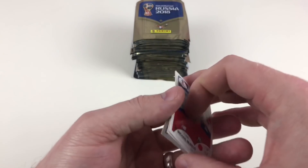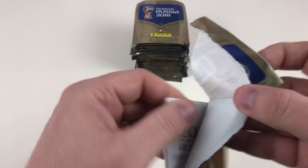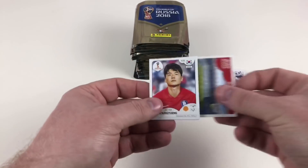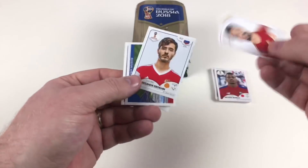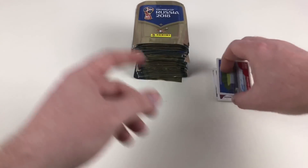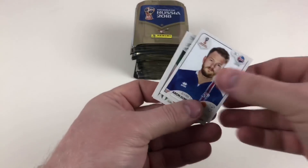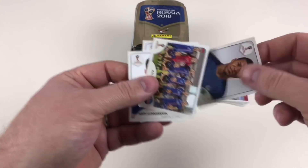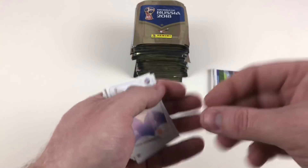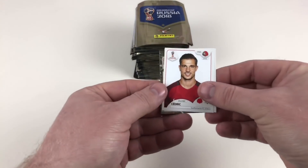Something worth mentioning — has anybody got the Panini app for this collection? The online sticker collection is awesome. You scan the codes off the back of your stickers and it gives you free packets to use on your online collection as opposed to your physical collection. You can only open five packets a day, but it keeps the game going for quite a while. There's only about 11 players per team on the app — the badge and a full squad — rather than the 20-odd players in the physical album.